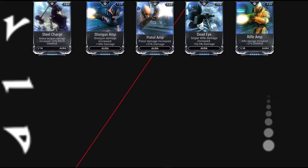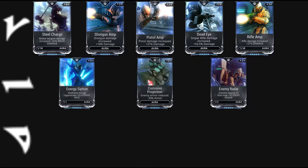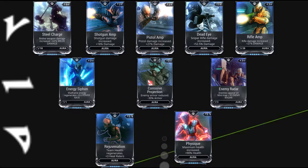For the V polarity, Steel Charge or any amp aura will increase your damage. For the dash polarity, Energy Siphon, Corrosive Projection, or Enemy Radar will increase your utility. For the D polarity, Rejuvenation or Physique will increase your defenses.